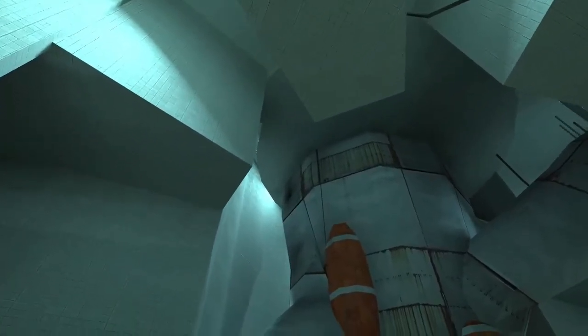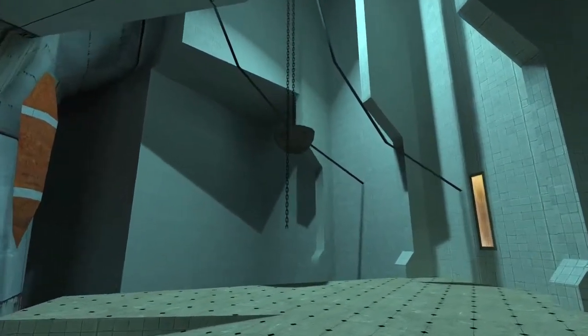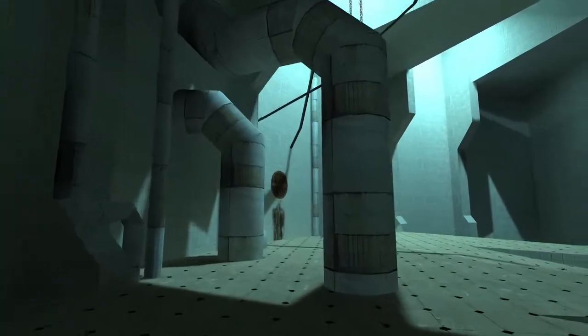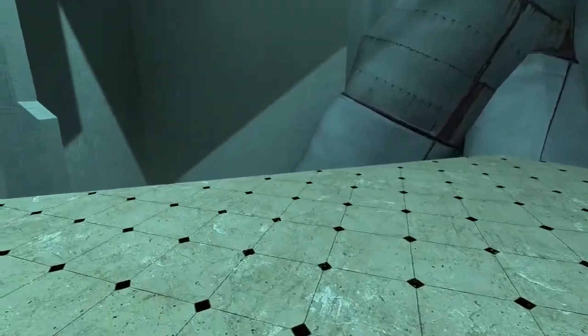Another interior map with the same properties as the previous one. I like this one, but it's a bit small. Apart from appreciating the lights and the shadows, there's not much here. These tube-like structures show up a lot and were a recurring theme in these designs.